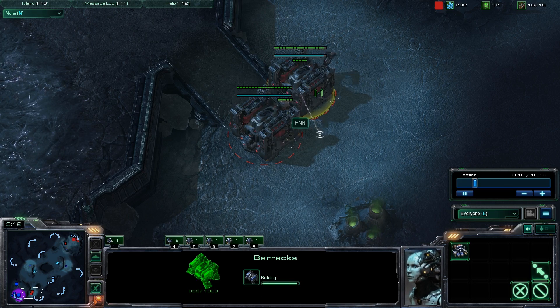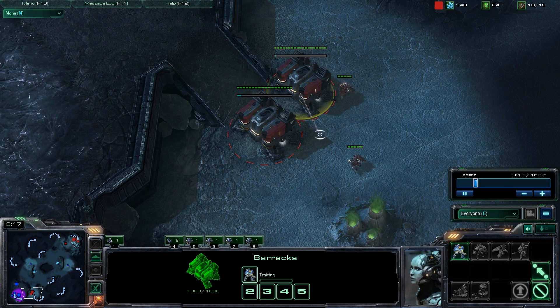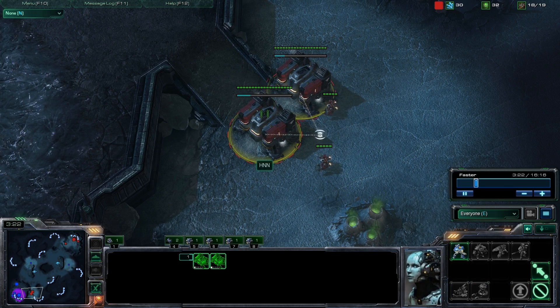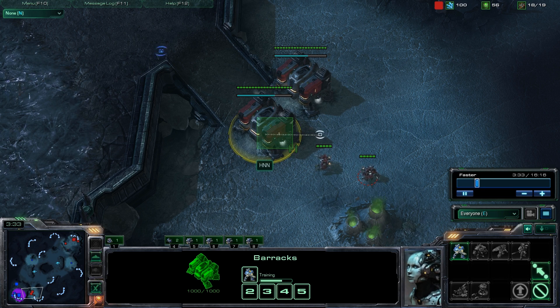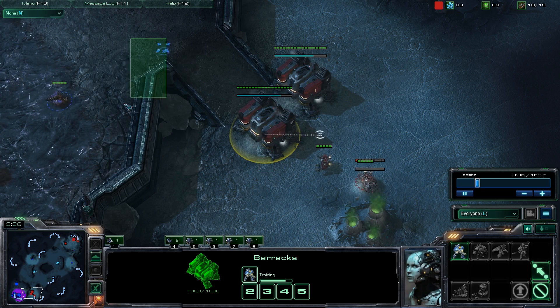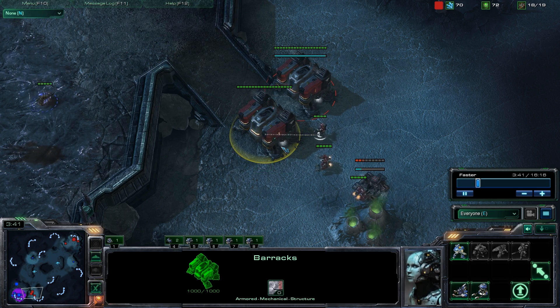The reason we are going for a refinery is because we want to build a marauder as fast as possible. I have my 2 barracks going up. I still only have 1 supply depot at the moment. I have 2 barracks already up and now I am making 2 marines. After I have my 2 marines come out, I'm going to lift this barracks for vision of the top area and build a bunker under it. Once we have a bunker, we need a marauder inside of it.